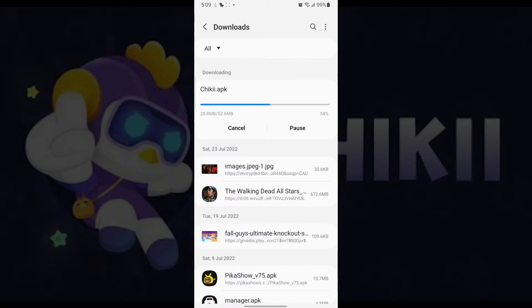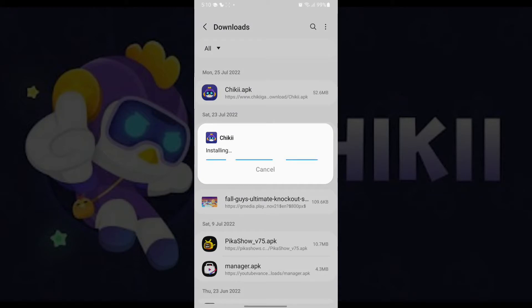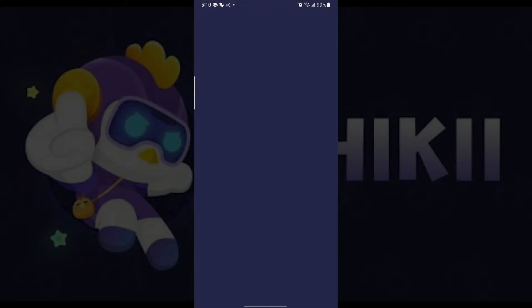Wait for the file to be downloaded. Once the file is downloaded, give it any permission it needs and click install. Once the app is installed, you might need to give it storage access, so give it permission.